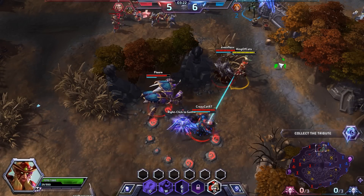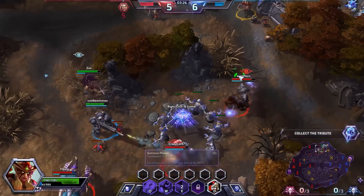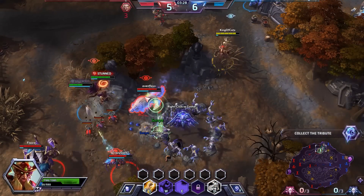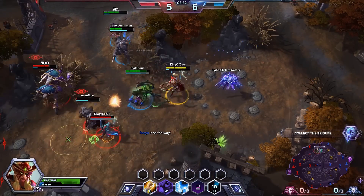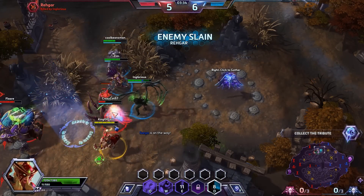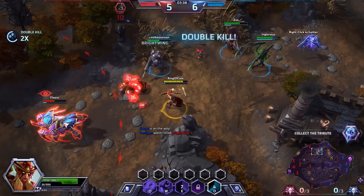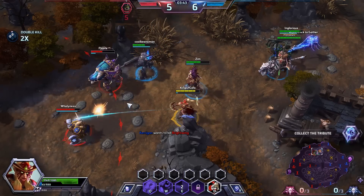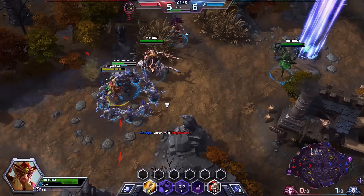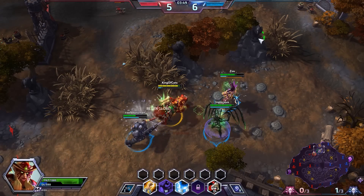I'm going to poke Brightwing right in the face just to delay a little bit longer. Nazeebo is finally coming. We throw Hunter's Mark right on Rhaegar and try to do as much damage as we can — really good pick! Here comes the stun, no need since we're just auto-attacking Brightwing to death. Now we engage on Anub'arak trying to chase him out. We land the stun and Nazeebo gets it in the face. Hunter's Mark right there — oh, we get trapped by Nazeebo, but he manages to run away and we won the tribute!